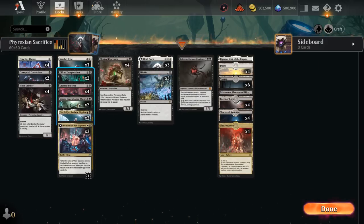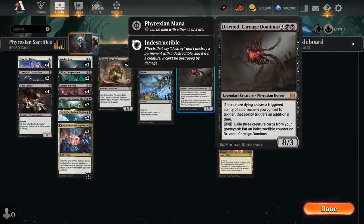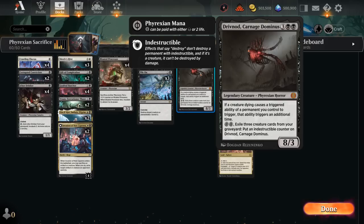We also have 2 copies of Gift of Completion — an enchantment that when it enters lets us Incubate 3, and whenever a Phyrexian we control dies we get to Surveil 1. This gives us more card selection and ways to fill the graveyard, which can also come in handy if we want to make our Carnage Dominus indestructible.